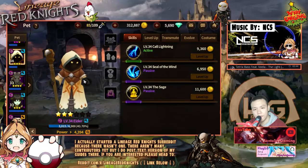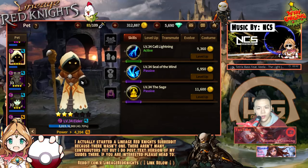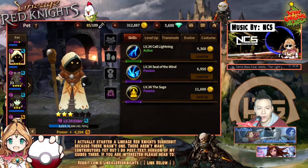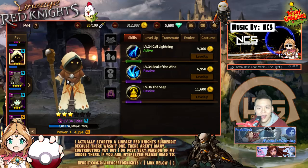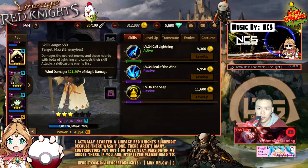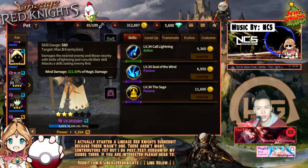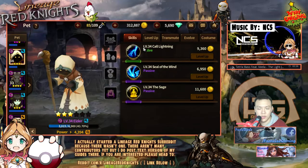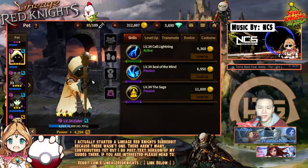So I'm going to be doing a review of the Elder, who I've used a lot. He's one of my best monsters, I would say, although he's one of the first monsters I've ever gotten. He's a very, very straightforward monster — he's basically just a nuker. He's an AoE nuker that has nukes, so he just does basic attacks.